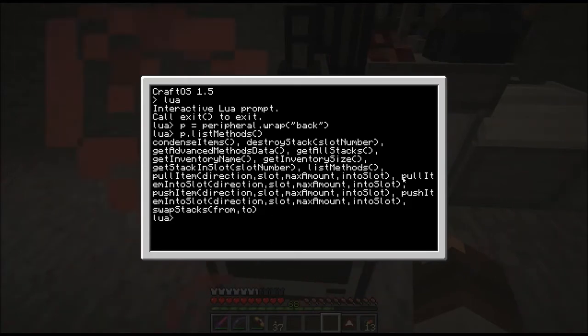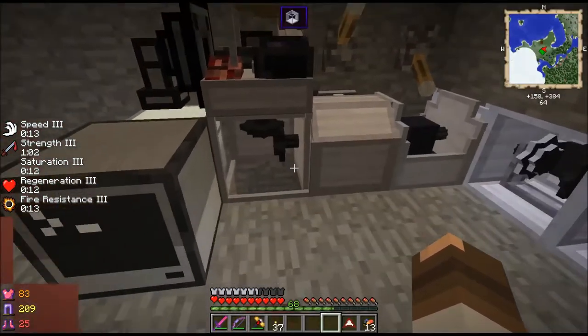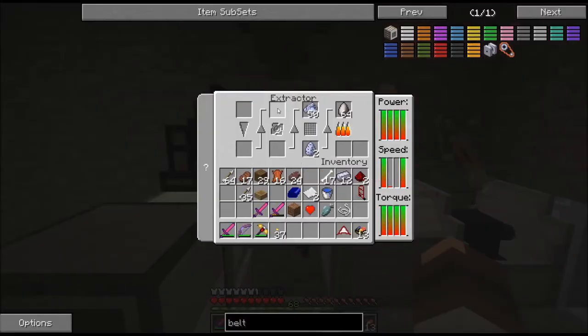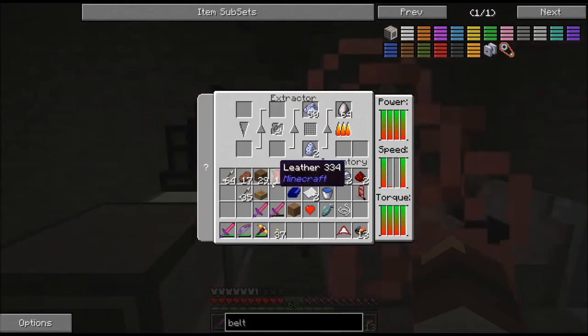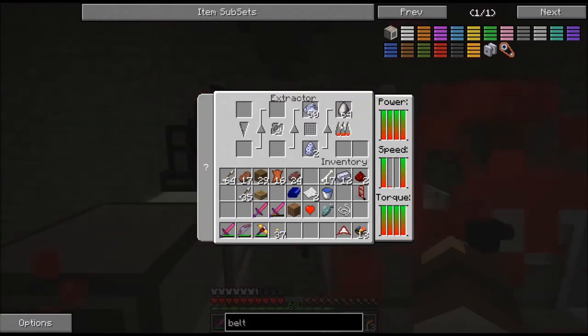At first glance it would cause you to assume that it will pull or push an item from a different side. What I was trying to do is set up two of these so that on one side I would eject slot zero to a chest, which would go to the other extractor working on phase 2 and 3. And then that would eject slot 3 into a chest which would send it over to this extractor working on phase 1 and 4. But that didn't quite work.